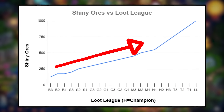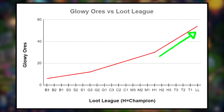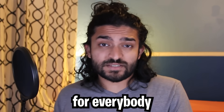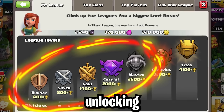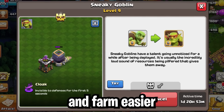It's relatively linear until we hit Champion 1, where we get a spike in both the shiny and the glowy ores. I've interpreted this data for you and made recommendations for everybody based on their town hall level. For town hall 8 to town hall 11, just focus on getting to the highest league possible, and then unlocking sneaky goblins so that you can push and farm easier in general.